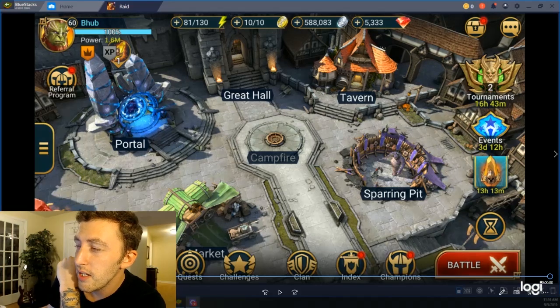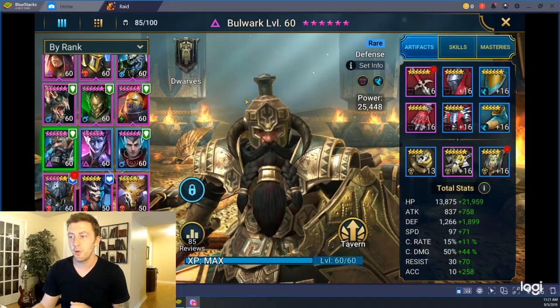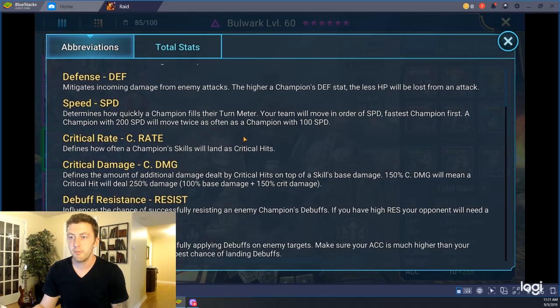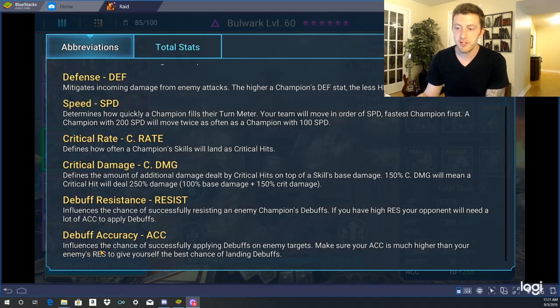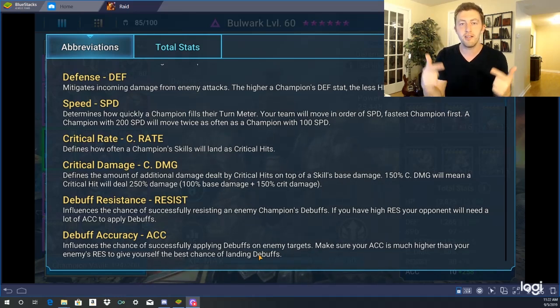What does accuracy even do? The question is pretty simple, and to answer it, you can go to one of your characters and click on this part down here and scroll down to the bottom. It says, 'influences the chance of successfully applying debuffs on enemy targets.' Make sure that your ACC, which is accuracy, is much higher than your enemy's RES, which is resist, to give yourself the best chance of landing debuffs. In short, you want your accuracy to be really high and higher than your opponent's resist. If it is, then you have an opportunity to land a debuff.